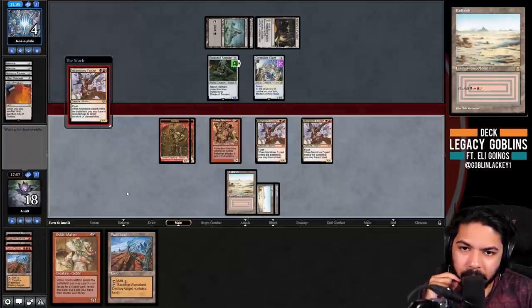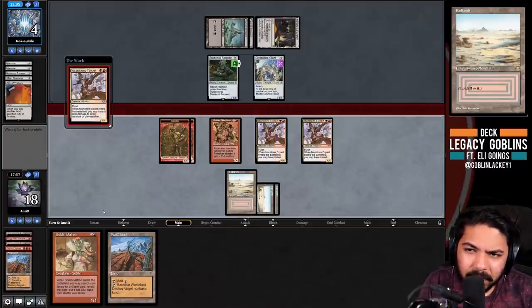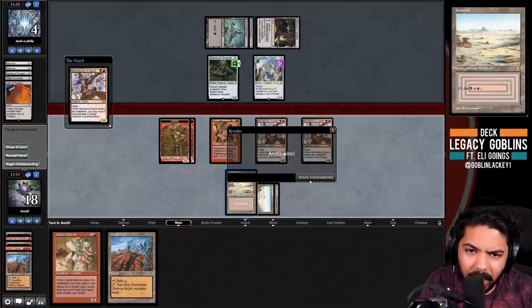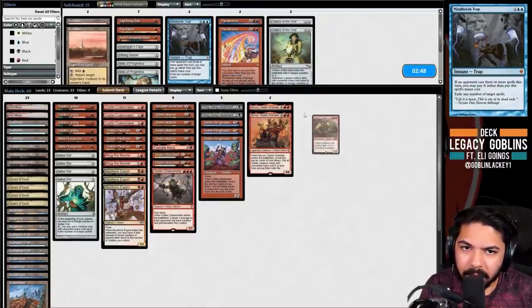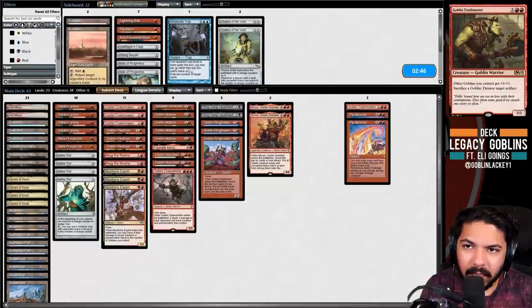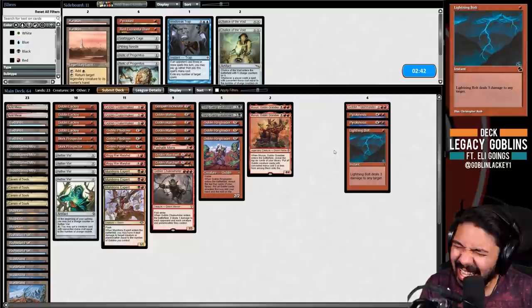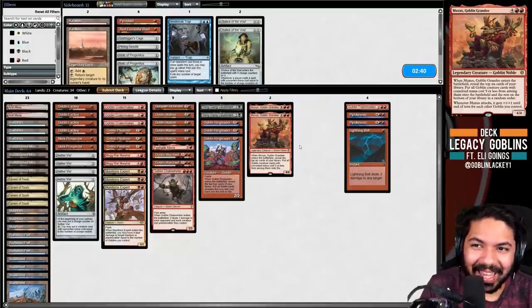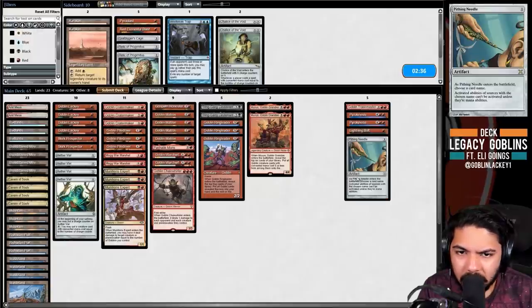That's exactly lethal - calculated! Drawing all three Experts was pretty good against the opposing creature deck. Let's think about sideboarding. Needles are probably solid for Ravager and Overseer. All of our cards are good - that's a good problem to have.